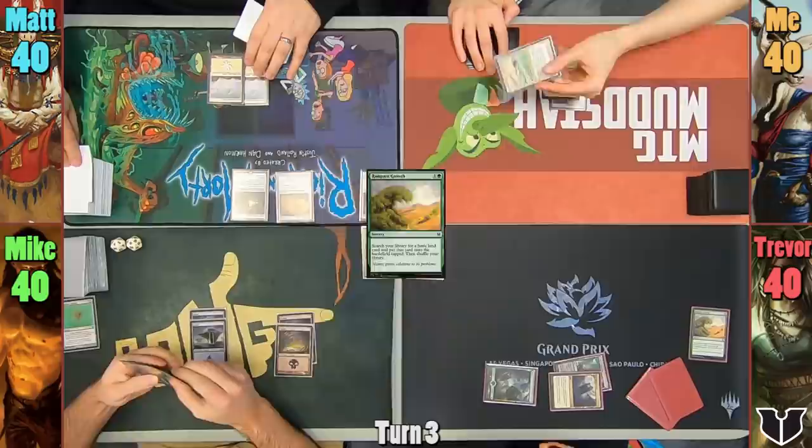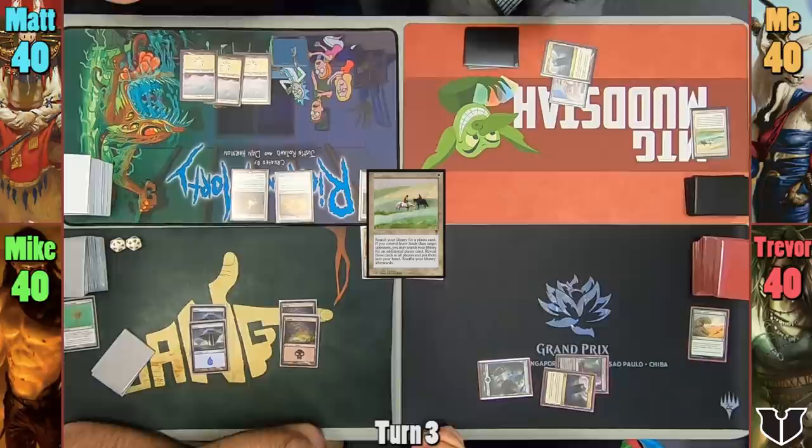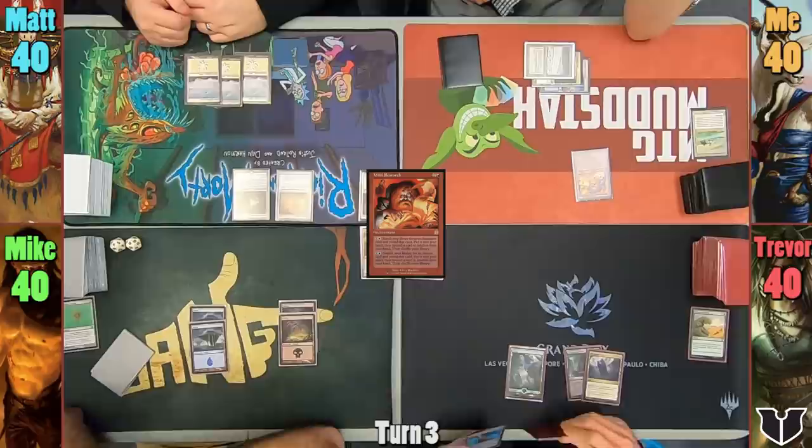At the end of his turn, I cast Tithe to find 2 Plains cards. Matt plays a Snow-Covered Plains during his main phase, while I grab a Plateau and a Tundra, putting them to hand. I play a Tundra and cast Wild Research. I then pass to Trevor, and Matt borrows my Tundra. Trevor plays a Swamp and casts Farhaven Elf, going to find another Basic.